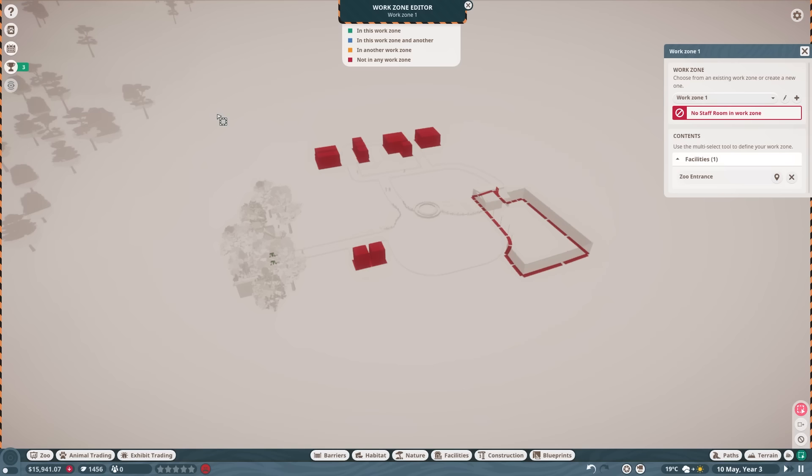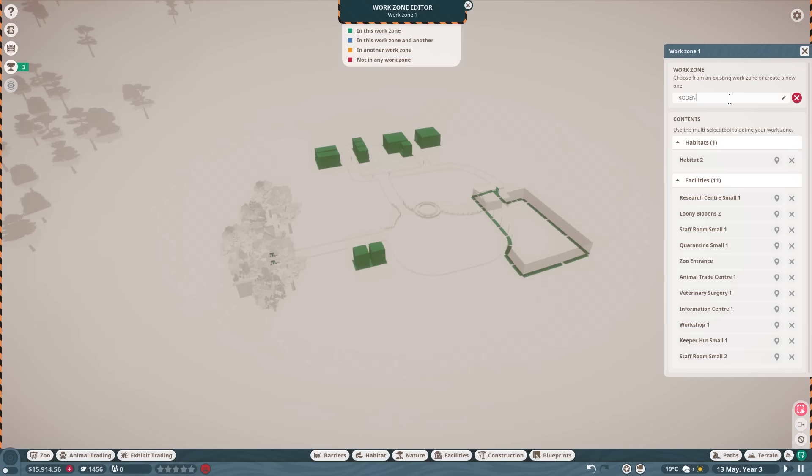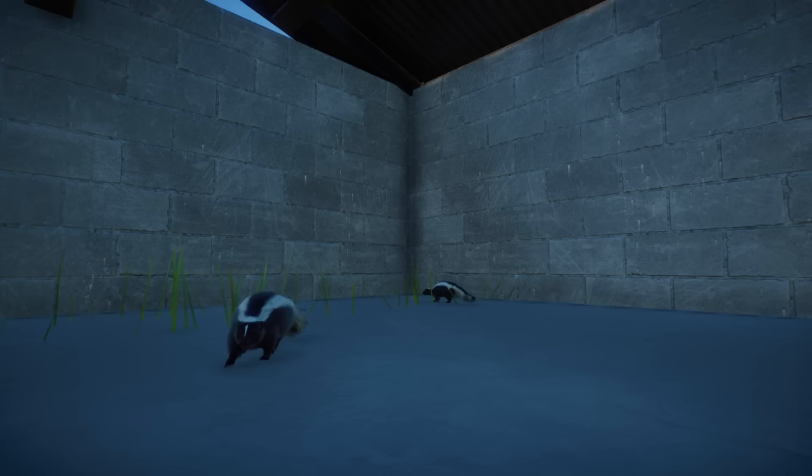These staff work under things called a work zone, which basically covers all their access to each facility or habitat selected into them. I quickly named one the Rodent Kingdom - I'm optimistic, okay - and assigned all my new staff to the work zone. Just in time, our first residents to the Keylings Burrow are getting put in: the striped skunks. Off into the cruel, merciless, evil world they go.